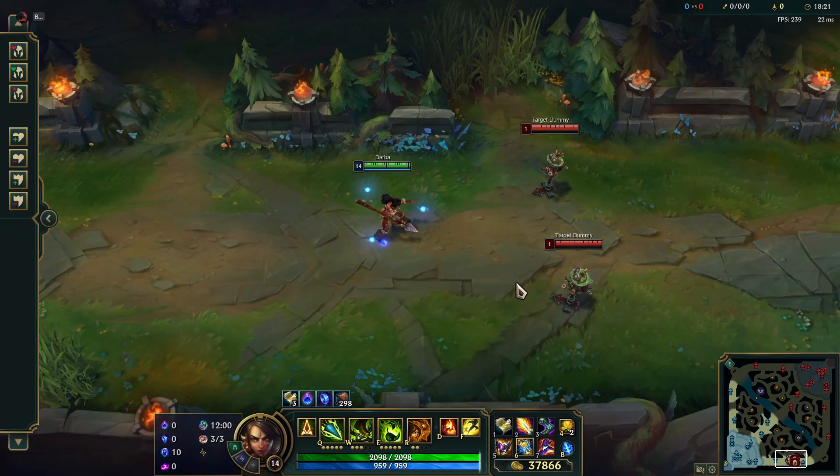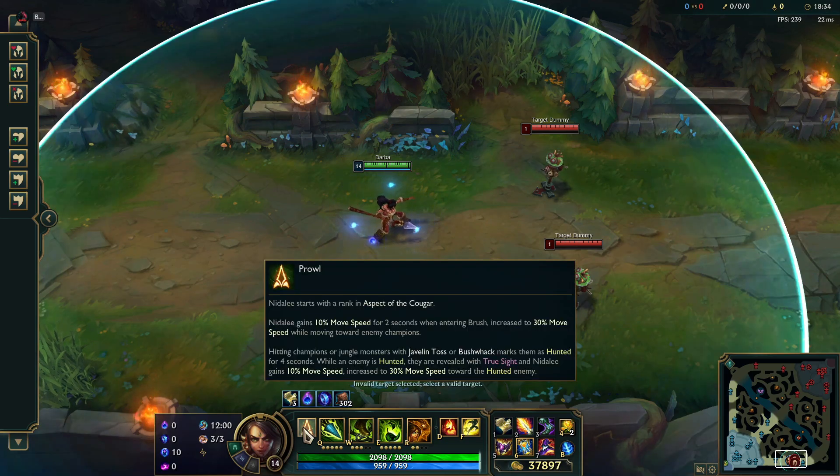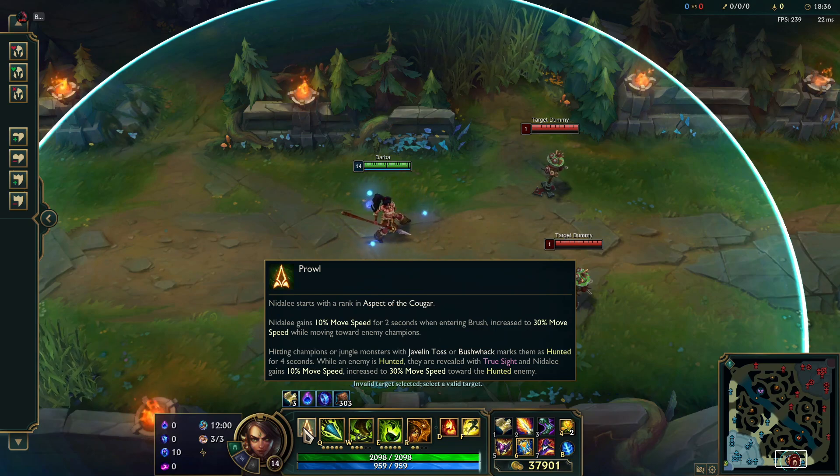So what do Nidalee's skills do and how can they help you as a support? There are a few reasons that her skills can be really, really good as a support. Her kit says she's three-star difficulty — she's not, I promise, very easy. So what is her passive? Nidalee starts with a rank in Aspect of the Cougar, which is her ultimate, so you already get a skill point in that.